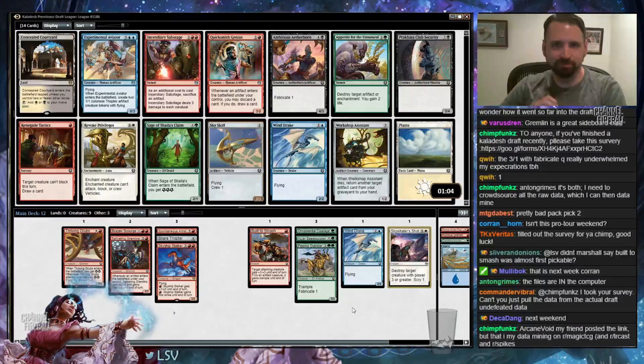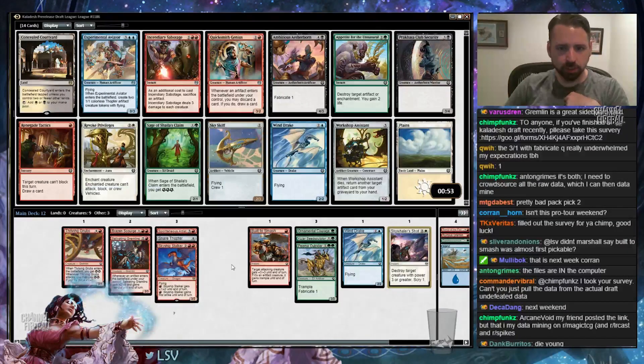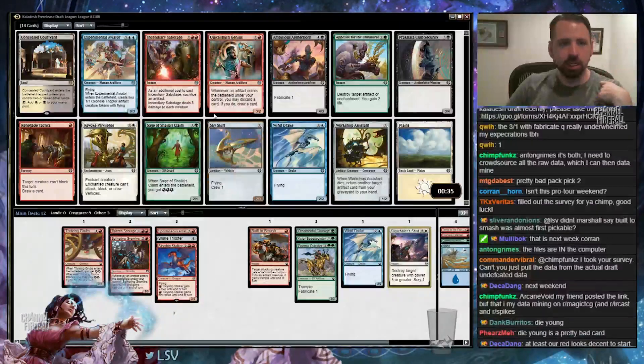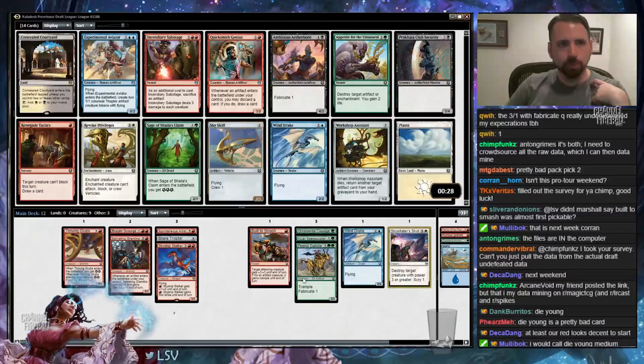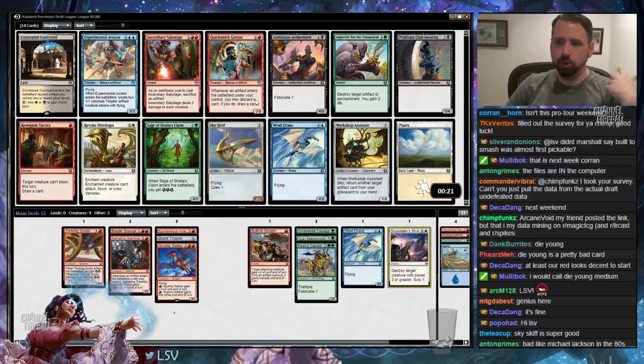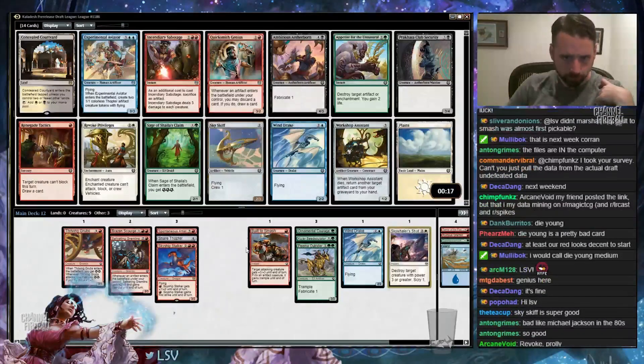Quicksmith Genius — it's like my favorite picture in the set. There's Revoke Privileges, Sky Skiff, Experimental Aviator. I do like Aviator with the Salivating Gremlins. This is one of those picks where I'm a little lost in the format because I don't know how good some of these cards are. I could take Revoke to go with my removal spells, or I could take Aviator. Red is good — I still think this draft is going to end up in a good place, but I just don't know what direction that is. I guess I'll just take Revoke here.